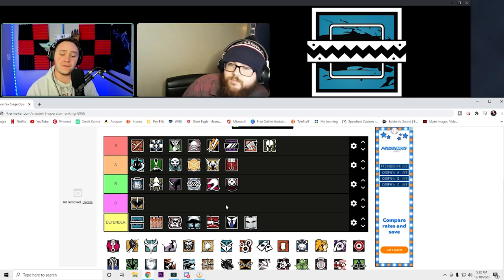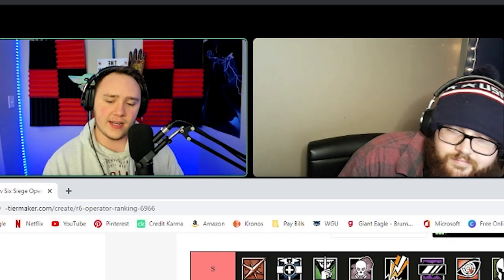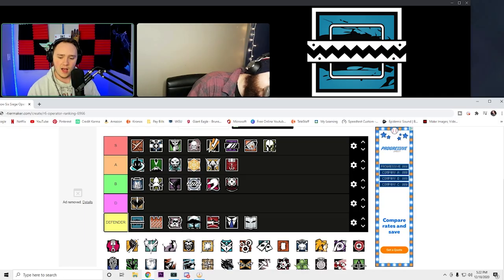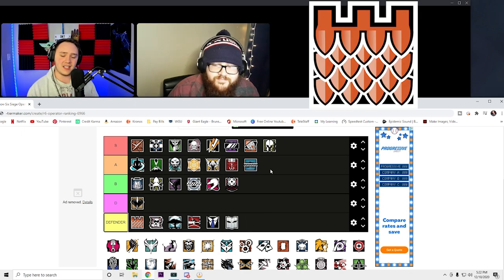Frost — A tier. It's literally her frost mat. It's simple but I still think it's cool. I like the teeth-like look to it and the blue is cool. A or B — we'll go A.